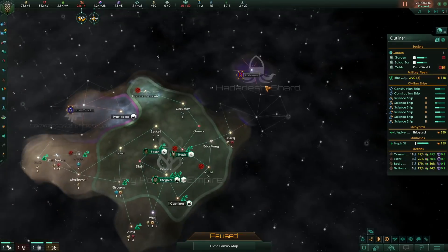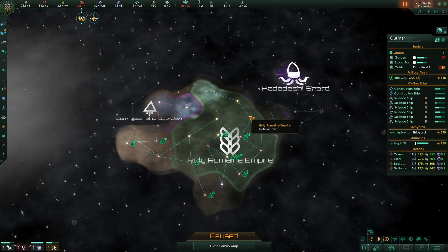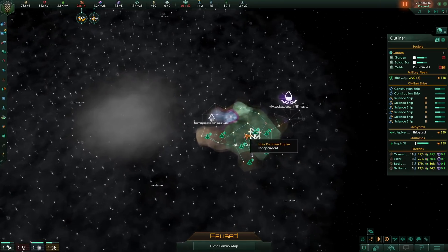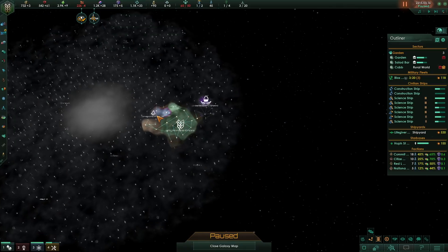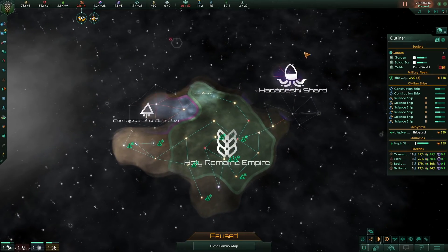Wow, we got Hydra over here — didn't notice the icon. We are the shield against Hydra, or something. Alright folks, we're going to wrap it up here. I'm very concerned about our start — the fact that we're so boxed in. We're obviously going to need some early military action. God forbid this guy makes freaking defensive pacts with someone. And I noticed we have negative consumer goods — well, we'll have to sort that out soon. Thanks for watching! See you next time! Bye-bye!